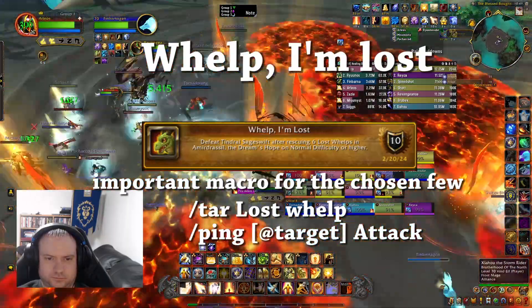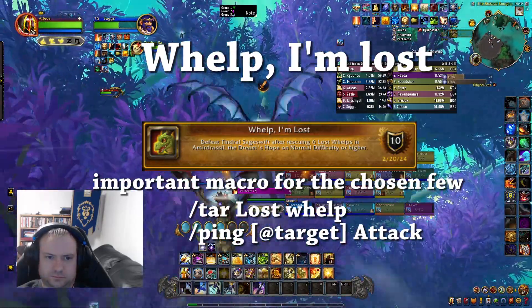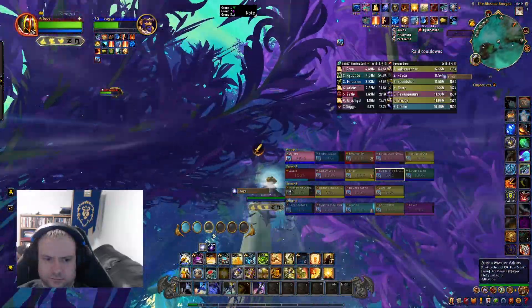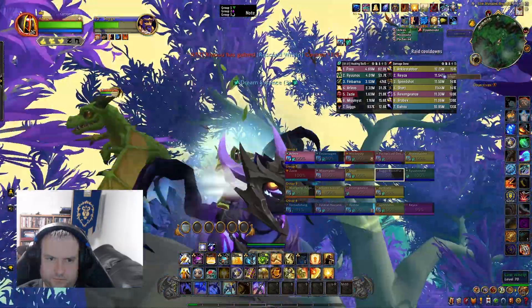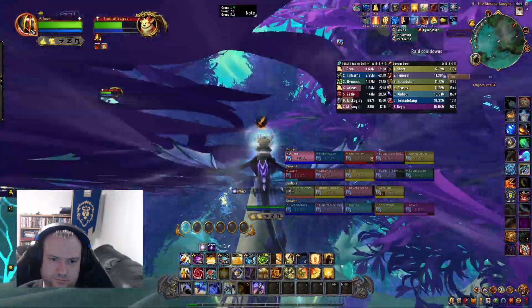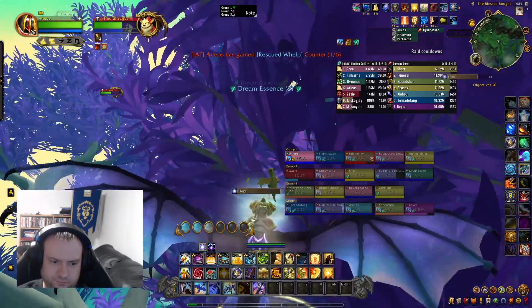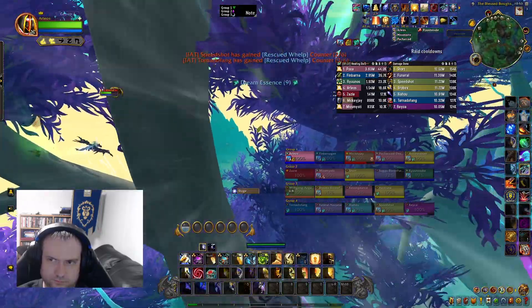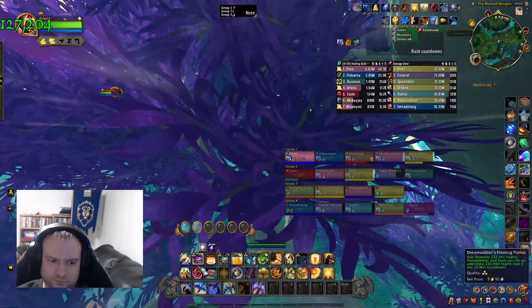Now we're doing Whelp I'm Lost. Do the fight as normal. You'll need to have six people selected to rescue some lost whelps that are up in the tree — everybody else does the fight as usual. It's important to set up a macro so you can target them — it'll light up the little icon on screen and makes them easier to see through the trees and leaves. If you successfully grab one, the whelp will go on your head. You don't have to click on them — you essentially just need to land on or near them. As you spam your macro, you can see how it lights up through the leaves. It's also very important that you get back to the platform before your buff falls off and you lose the ability to fly.